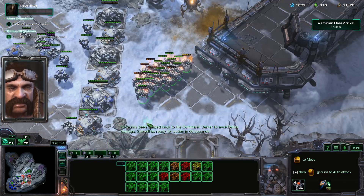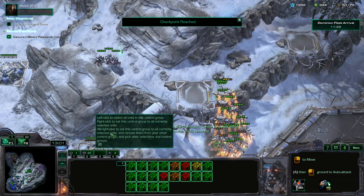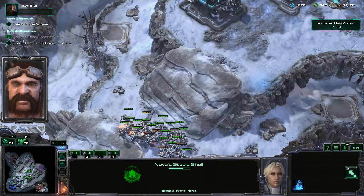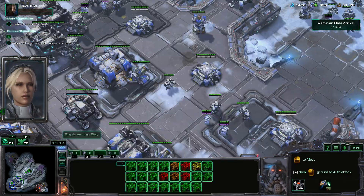Is that guy indestructible? That's got to be a glitch — he wasn't taking any damage for a second there. There's another bonus objective that's going to go up in a second. We've got to get over there right away; otherwise you will lose that bonus objective. That one goes down a little bit sooner than the others.